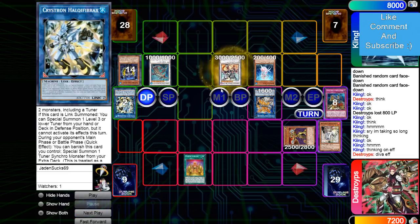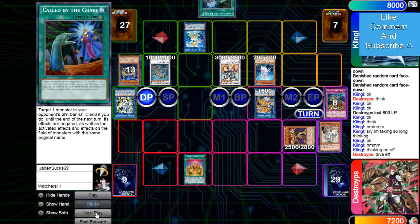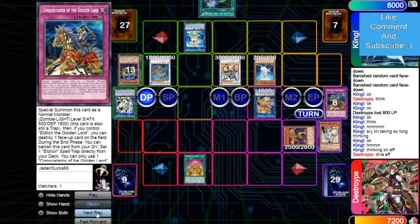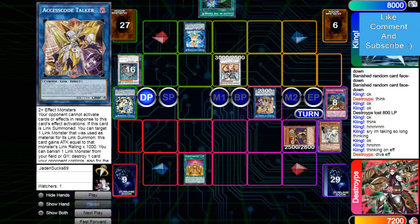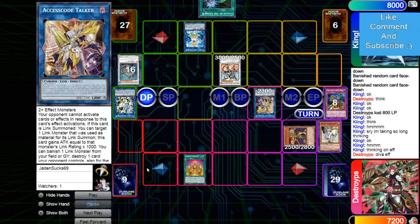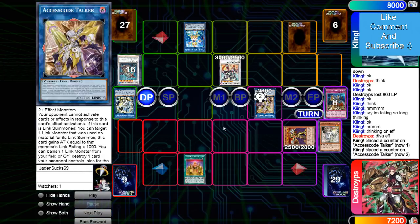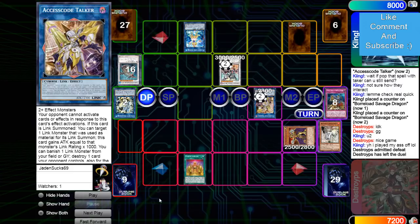Gets rid of Coral and Heavy Infantry to make Savage. Savage equipped Coral. Coral let him draw Called By. Link 4 into Access Code Talker — that's gonna gain 2,000 off of its effect. Then use the effect to destroy Lord and attack for game, since this is 4,000 attack. And yeah, that's gonna be game. He said right here: if I pop Cursed with Talker, can you still send? Yeah, you can, because it's not activating anything in response to this card's effect activation — it's on a different chain link.